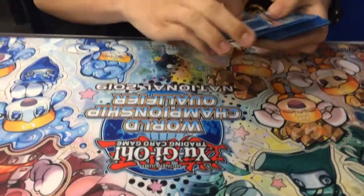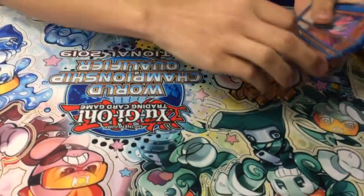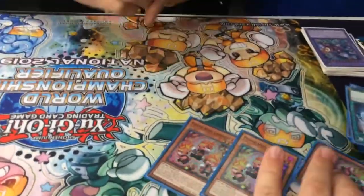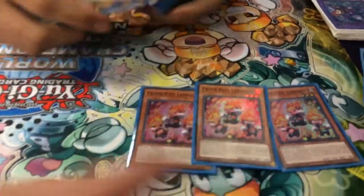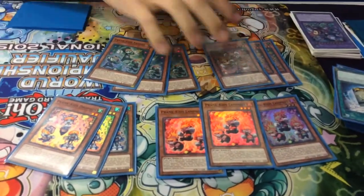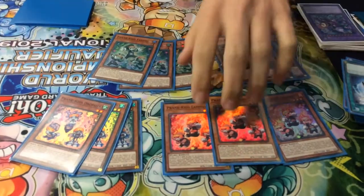For the monsters, you play three of each Prank Kids monster. Every time you link summon with these monsters, you pretty much get a free summon to special summon any of these — except for the one you named.